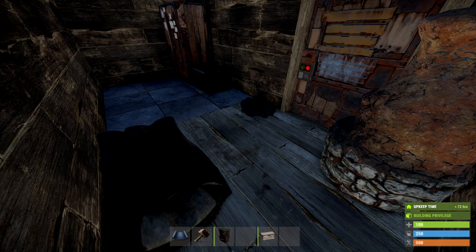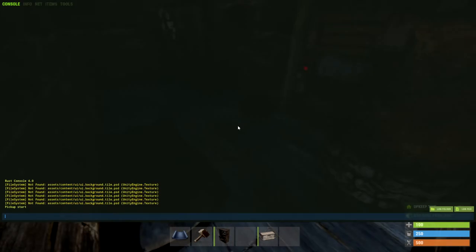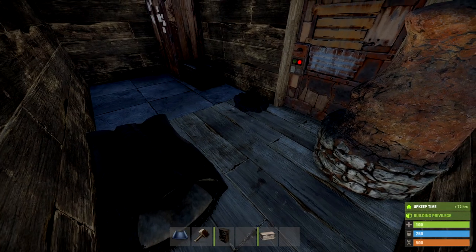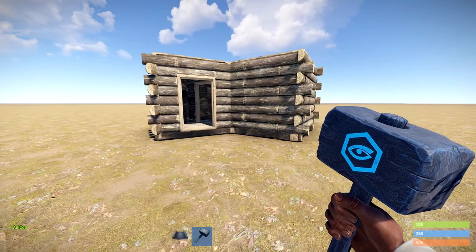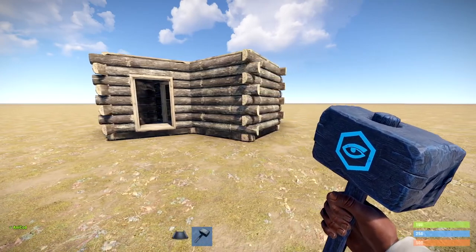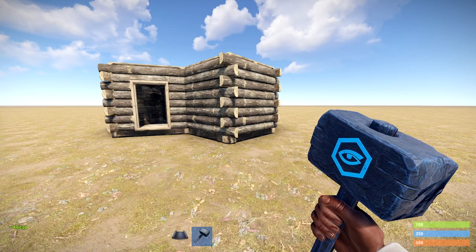Hence, why it needs to be small and compact until you build up enough resources to either expand, or move out of that area completely into a more desirable place. The best starter base, hands down, is the classic 2x1 with a triangle airlock. Super quick to build, super secure in early wipe, and you've got enough space in there for everything you need to build yourself up.